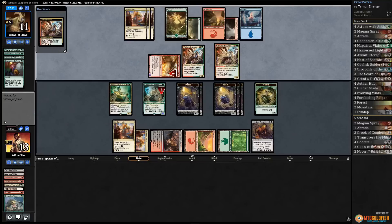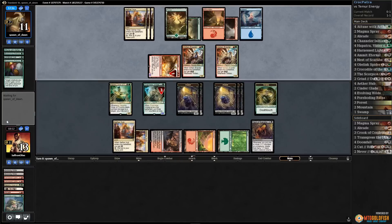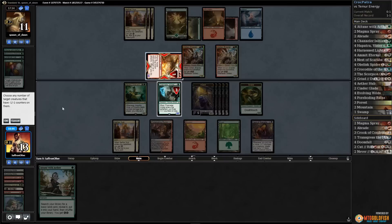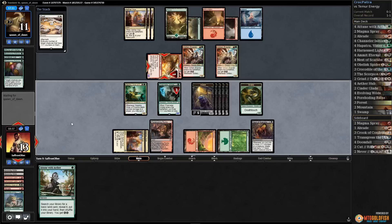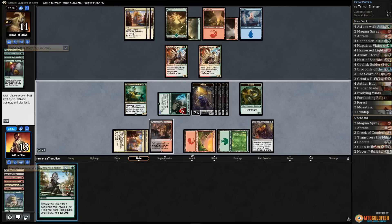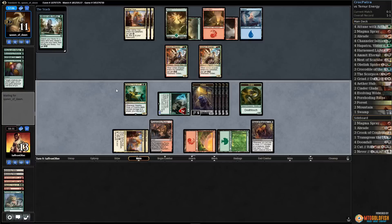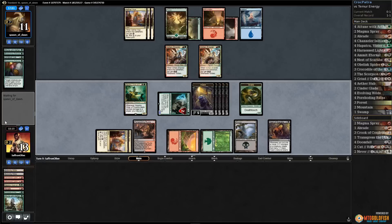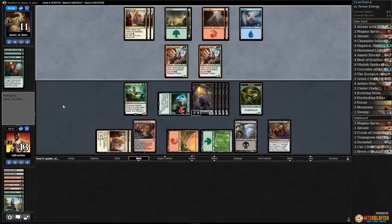We're close to closing this game out — Channeler was a very good draw. Aether Hub for our opponent, another Brawler, down to one card in hand. No attacks — Attune, not super exciting. We need to get rid of Glory Bringer. Let's take down Glory Bringer and Attune a land out of our deck — grab a black mana source in case we draw the Scorpion God eventually.